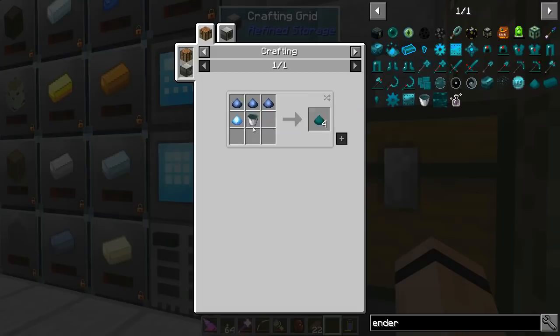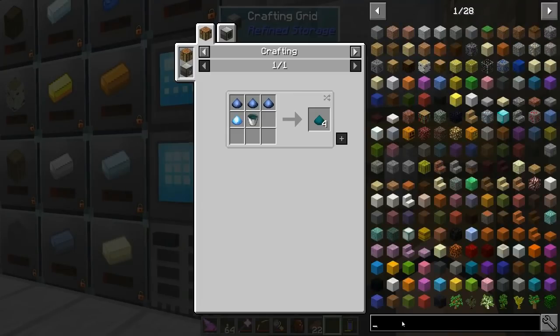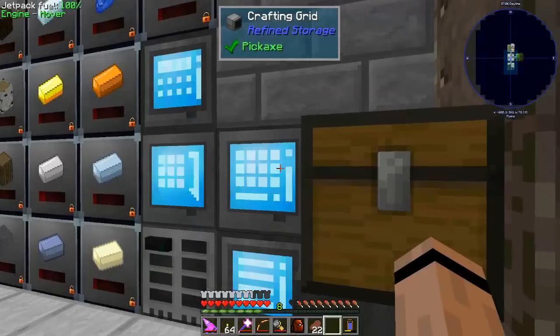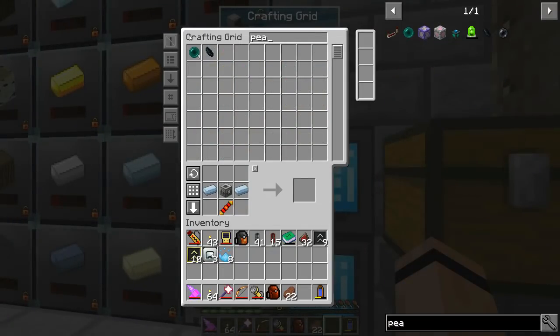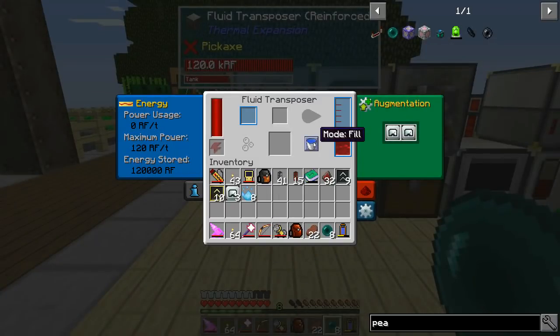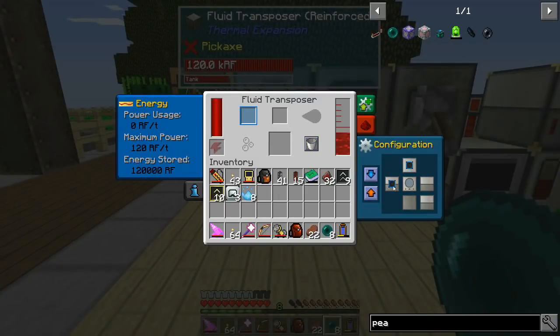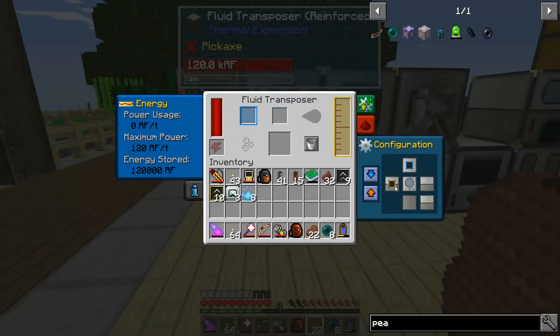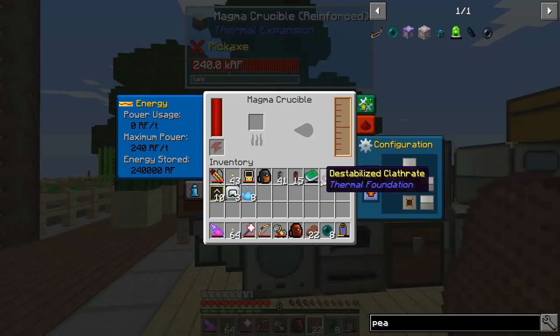Enderium right here - one bucket gets me four ingots. Let's check the resonant flux bore recipe - we have just enough! All right, let's do this. You can empty and turn yellow, put you back in this tank. For right now I'll turn you off; go ahead and melt down my last eight pearls.